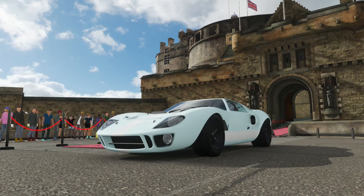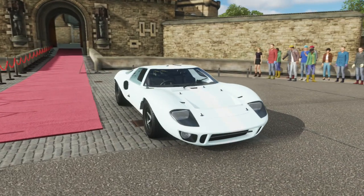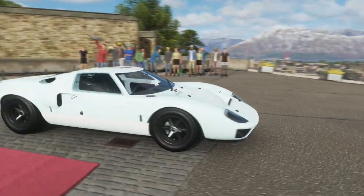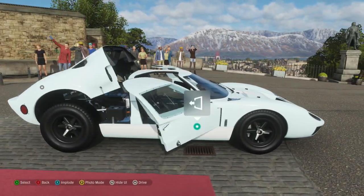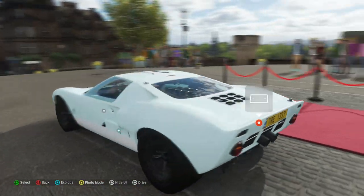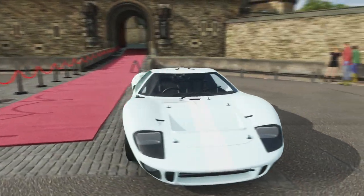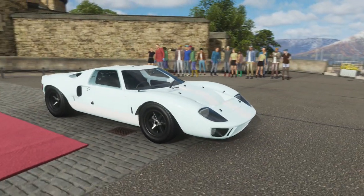Hello there and welcome back to another edition of Silly Car Showdown. Today we are taking a look at the Ford GT40 Mark I. This car was requested by Lotus in Joro GT, who also has a specific engine swap idea for this car. This is of course a barn find that is available in the game.